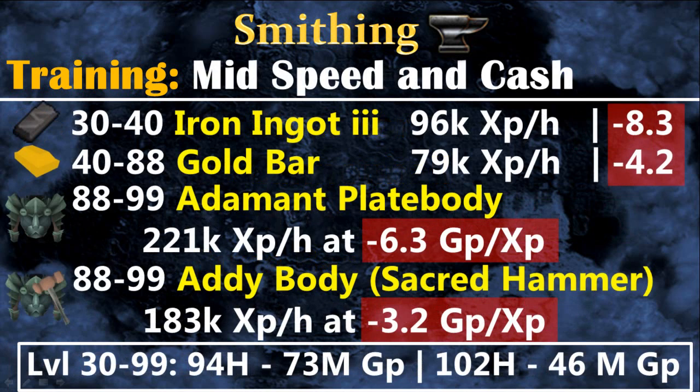For the medium speed and cash method: from level 30 to 40 you train using iron ingot 3, which are amazing experience per hour but very expensive. At level 40 I recommend starting to make gold bars, which are a little bit less experience but way cheaper. Do gold bars all the way to level 88, and at level 88 to 99 you will make adamant plate bodies with either a sacred hammer or without one. Sacred armor is a reward from the Stealing Creation minigame, which I'll explain later.